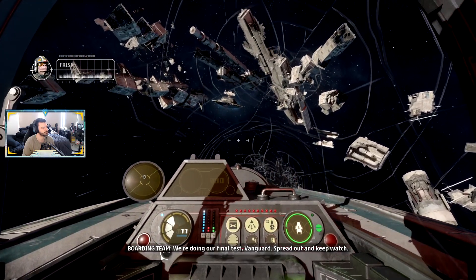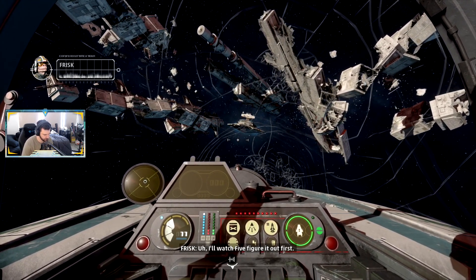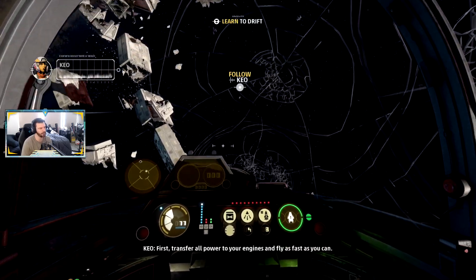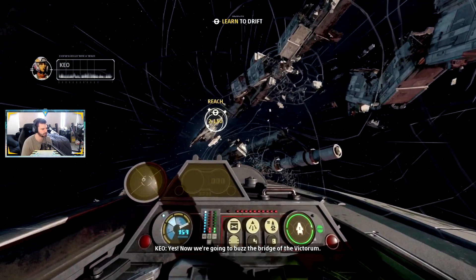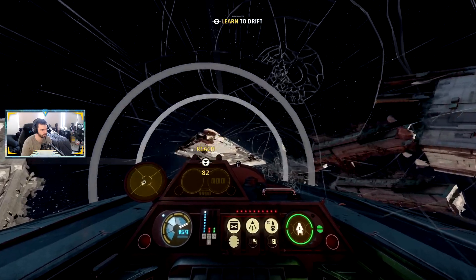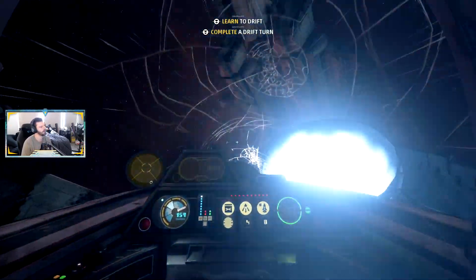Nice moves back there, Keo. You gotta teach the rest of the squadron that drift. Oh, we're gonna learn to drift? I'll watch. Figure it out first. Follow me — time to drift. Here we go. All power to engines. We're gonna boost — punch it! When you're ready, turn as hard as you can, then cut your engines to drift. Oh, that was dope.